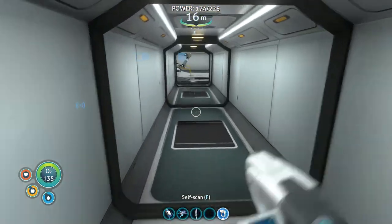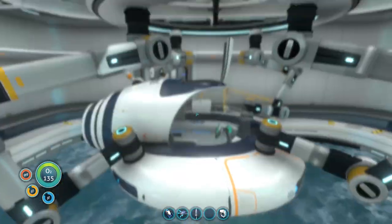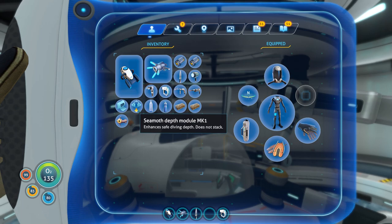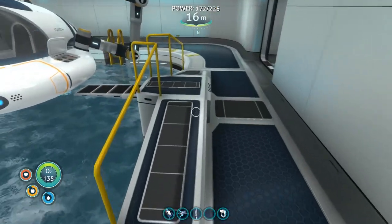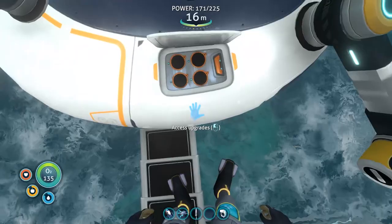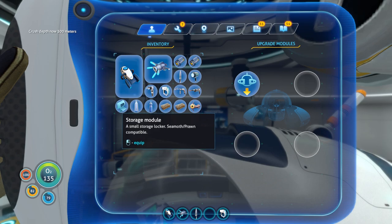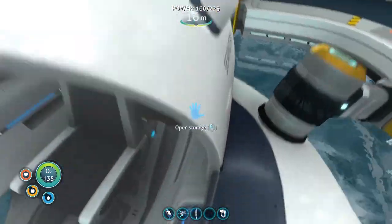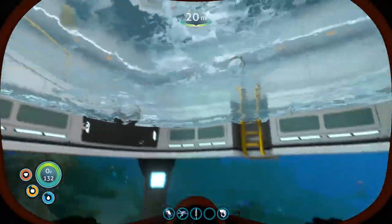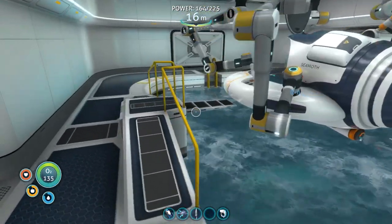Today we're going to go out and take a look at what it takes to make one of those prawn suits. When we were over at the Aurora, I ended up getting the seamoth depths module and the storage module, and I want to see how we go about putting those in. They're right here - these are the storage modules. Let's put that in there, and that in there. Now we can jump into the water.